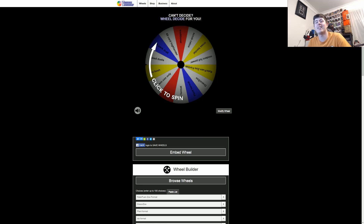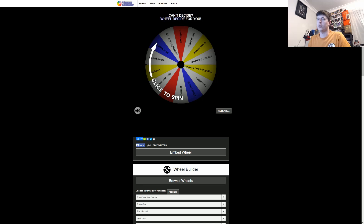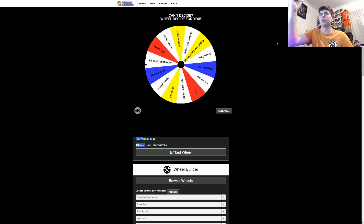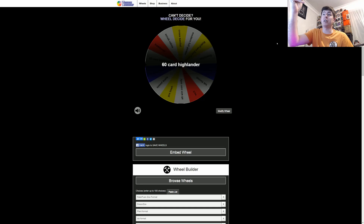As always, please jump down below and hit that subscribe button because we are always happy to have new people here. It is time to spin this wheel and see what we are building, so we'll get this ready to send through to the group chat like normal. And let's spin. Okay — 60 card Highlander. Interesting.